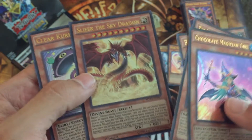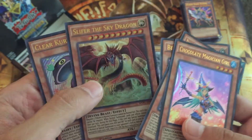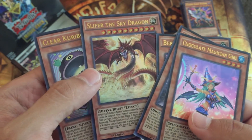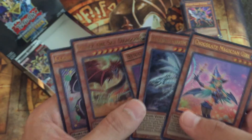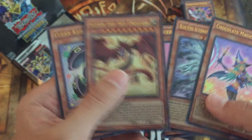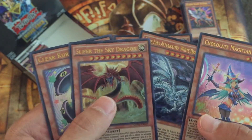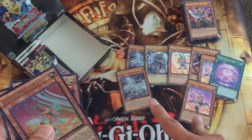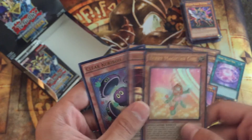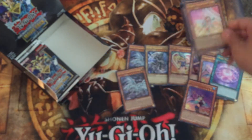That's a pretty sweet art. Have we ever gotten alternate arts of Slifer and the God cards before other than this? I don't think so. So now I just need one more of each of those and two more Dark Magic Veils and we'll have everything that I want from this box.